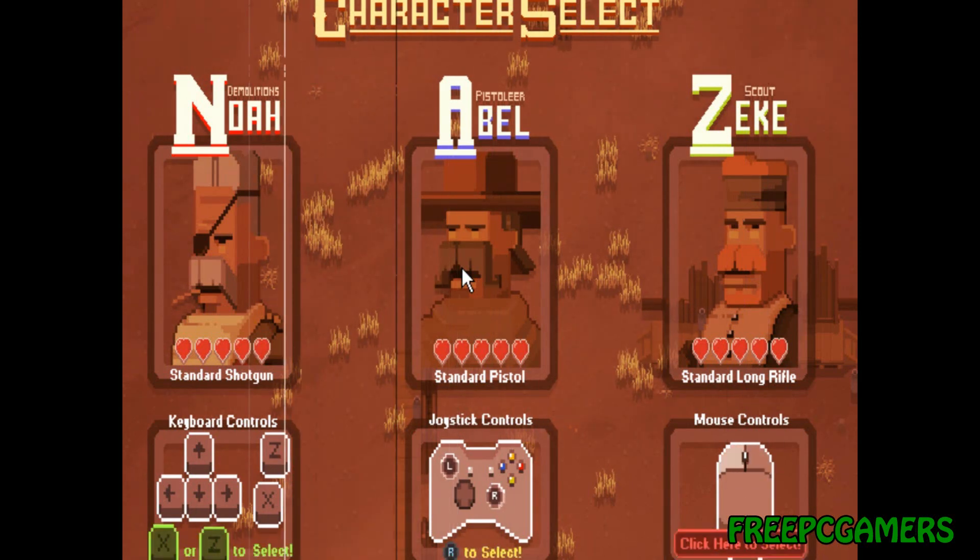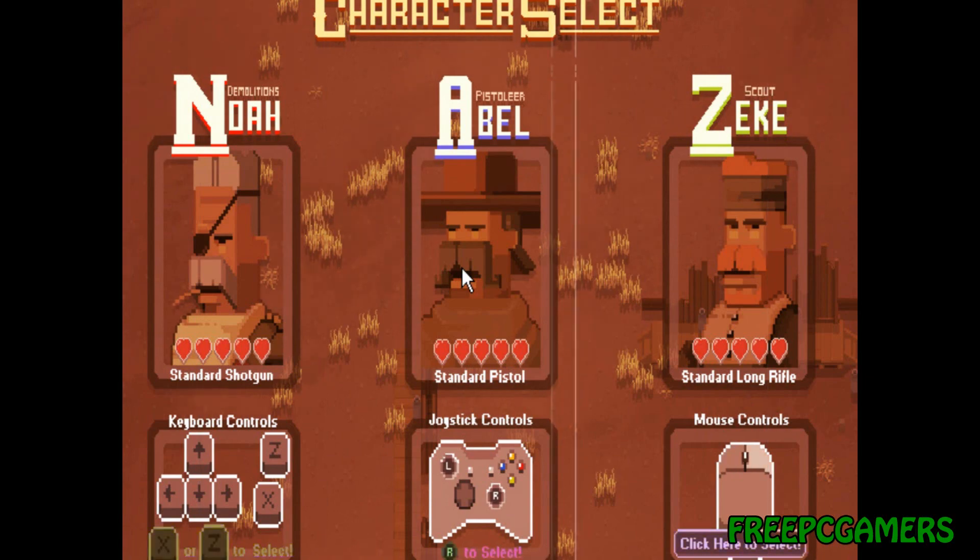First you got Nova — you control him with your keyboard and he uses a shotgun. Then there's Abel — you control him with a joystick and he's basically your gunner; he uses two pistols or one. And finally Zeke — you control him with your mouse and he's your scout; he uses stealth and a sniper rifle.